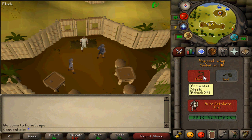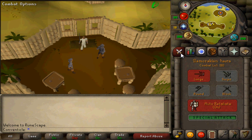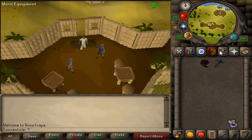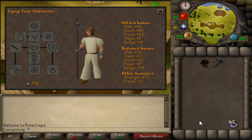With the whip, you can train attack XP, controlled, and also defense XP. With the Zamorakian Hasta, you can only train defense or controlled. So right off the bat, if you're going for levels in your combat such as attack, then you're probably going to want to use the whip instead. But if you are doing something like Slayer, I think I'm going to recommend the Zamorakian Hasta.